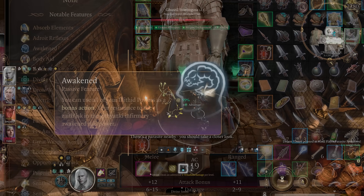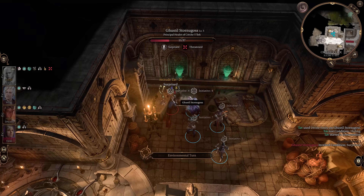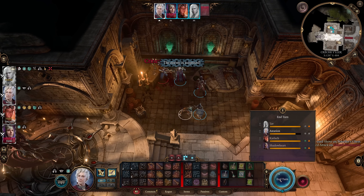Awakened is one of the best permanent conditions in Baldur's Gate 3. To get this amulet, all you need to do is loot it off the corpse of Gastil Stornogos, the principal healer of Crescielic — that's the Githyanki right next to the Zathisk.